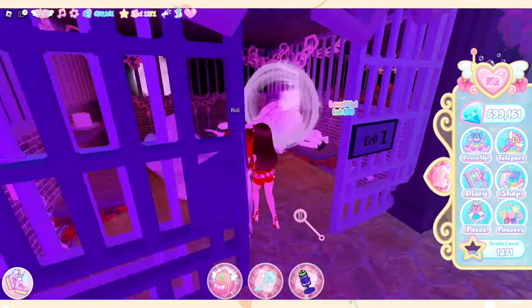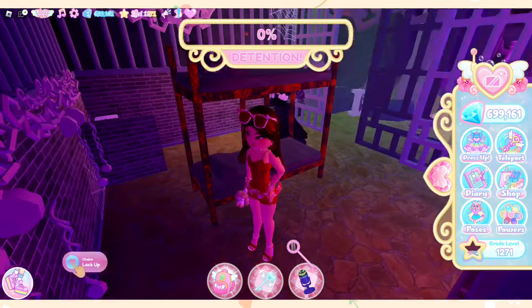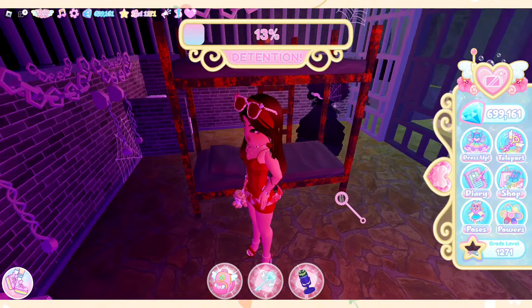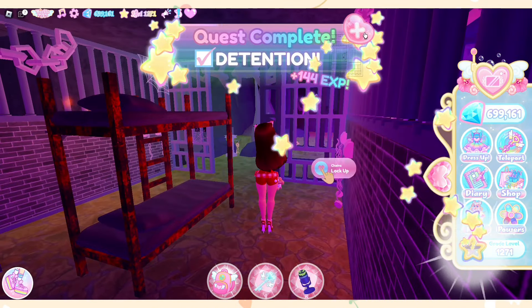I am at the dungeon and I just realized I could use my teleportation wand to go to the dungeon right away, instead of opening the secret door. It just wasted a little of my time.